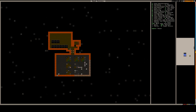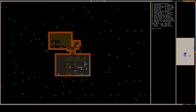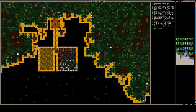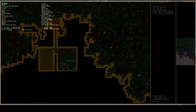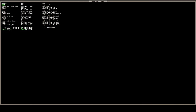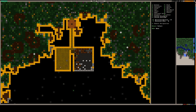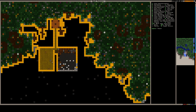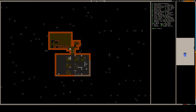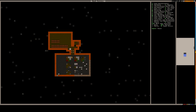Our dwarves are now going to rush in and construct all these buildings and place all the dining hall furniture. I'm also going back into our custom stockpile and turning off food there — and making sure that setting is saved — which will force all the dwarves to move all the food gathered so far down into the kitchen.